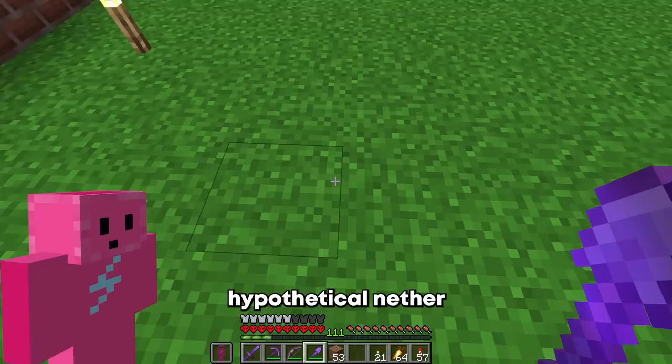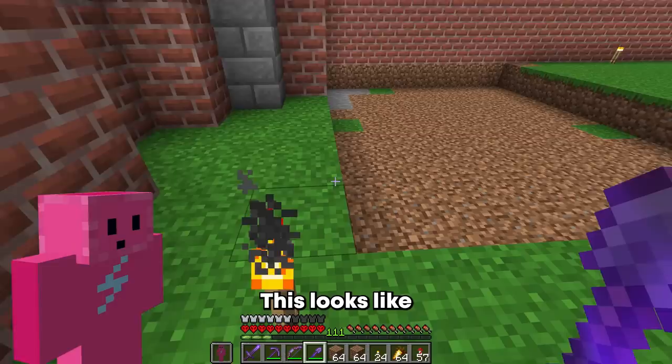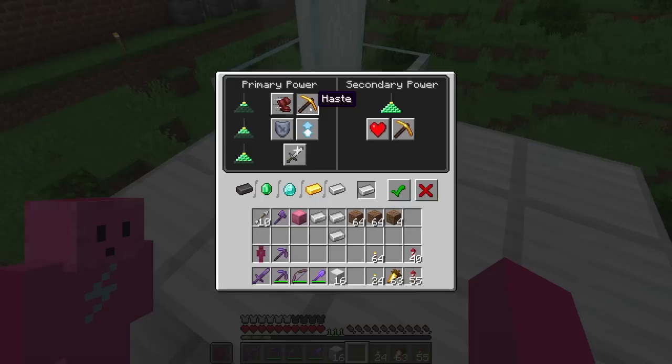For the first build I'm gonna make a giant elevator that goes down to the hypothetical nether which is down below. Basically we're gonna pretend that you can go to the nether through this elevator behind me. So let's start by digging an area — this looks like a good size and I have to dig roughly 50 blocks down. So let's get to work.